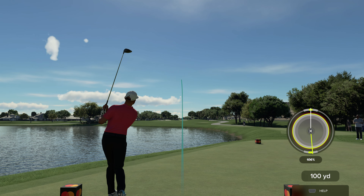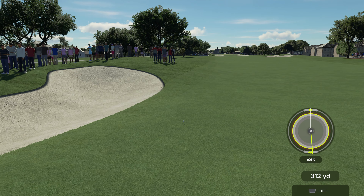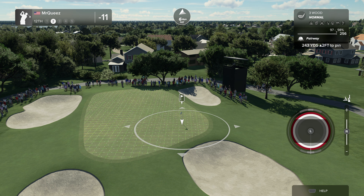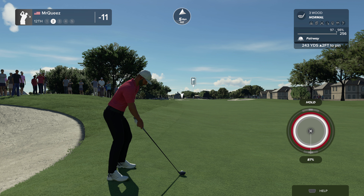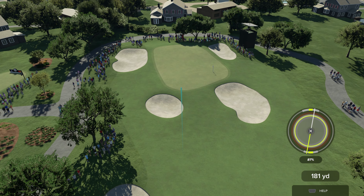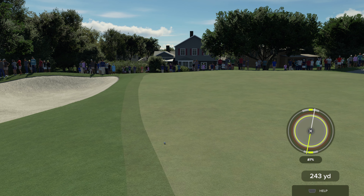Lengthy par four ahead of us here. Looks like about 150 yards to go. This is looking good. There we go, that's cooking on this approach. This one's seven feet away. This putt's going — okay, nine under is the current score.